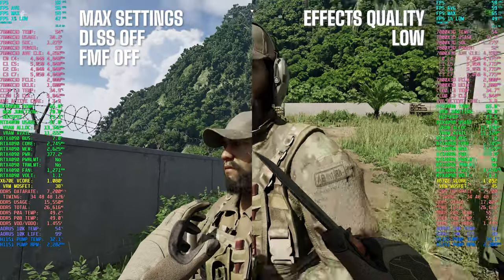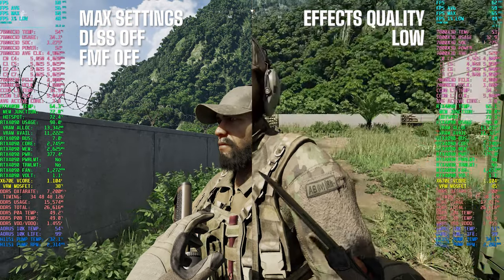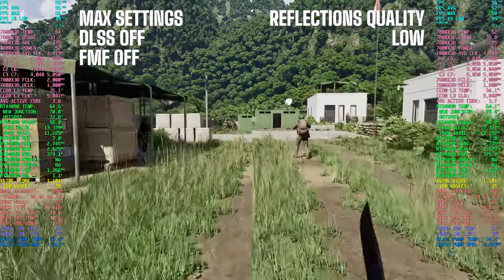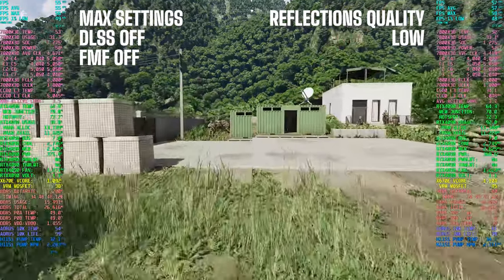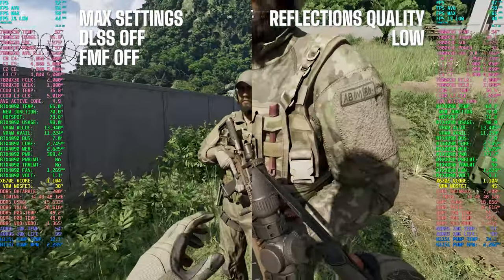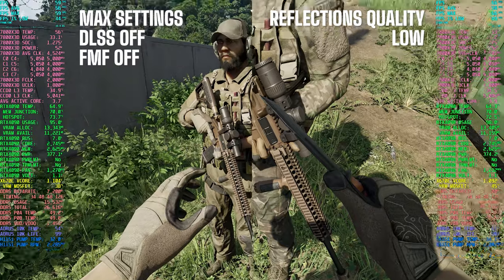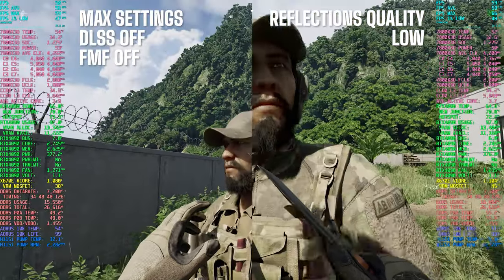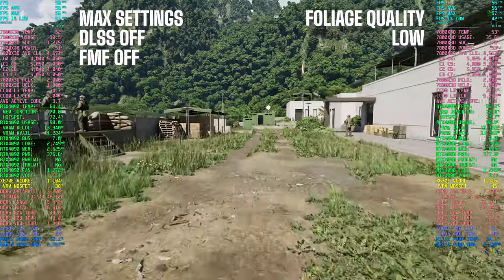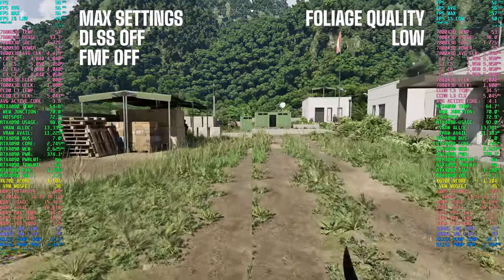Seriously, if you told me the settings were cranked up to epic when they were actually on low, I doubt I'd even notice. So for me it's all about finding that sweet spot where performance meets visual appeal. By dialing everything down to low except for shadow quality, I'm squeezing every drop of performance out of my system without sacrificing much, if any, of that jaw-dropping Unreal Engine 5 visual splendor.